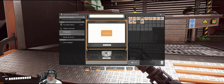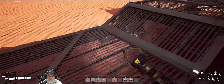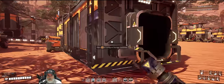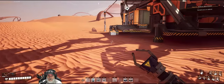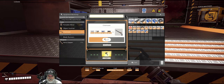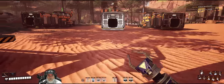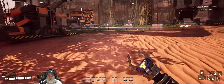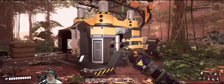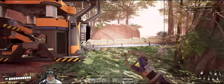Now we can do solid biofuel and make ourselves a chainsaw. Let's get the chainsaw going first — we need five reinforced plates and some screws. I certainly have reinforced plates in here, and we should have screws too. Before we go cut some trees down, I want to add another constructor here because this takes in 45 per minute but we're sending 60 per minute.